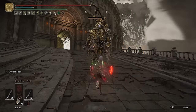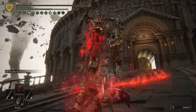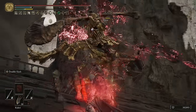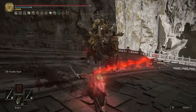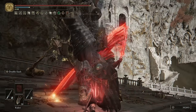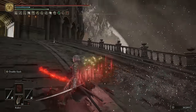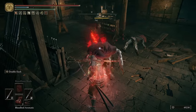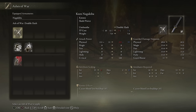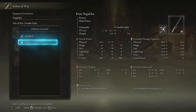In order to apply the Blood Flame Blade, the weapon must have a physical affinity like Keen, Quality, or Heavy. Keen affinity offers the highest attack power while one-handing the Nakiba up until a certain level, which I will cover in the stats section. Initially, physical affinities like Keen could be applied using the Iron Web Blade obtained from Stoneville Castle; however, the Double Slash Ash of War conveniently provides the Keen affinity without needing the Iron Web Blade.